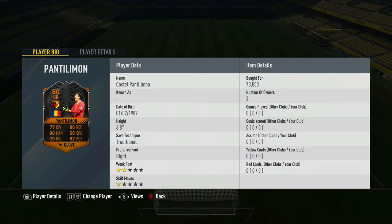Let's get into the video. Now we've got Costil Pantilemon, 6 foot 8, safe style traditional, third foot right, skill moves 1, weak foot 2. I paid 73,500.